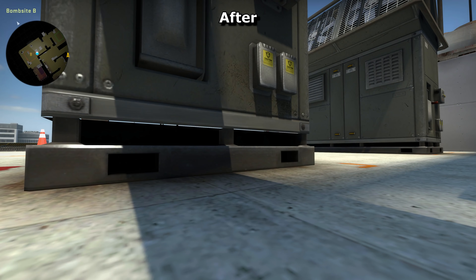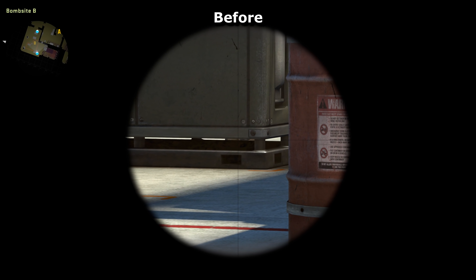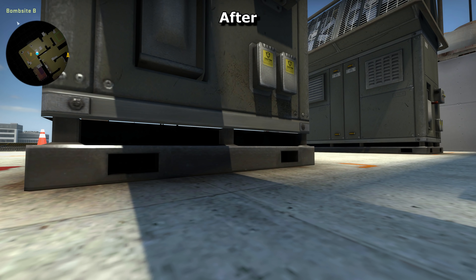They've also had black blocks added beneath them. Before, if stood far enough away, you could see through these parts, which would reveal anybody entering the site through CT spawn. You can see these black brushes don't extend up far enough — not that you can see this flaw from any playable spot in-game.